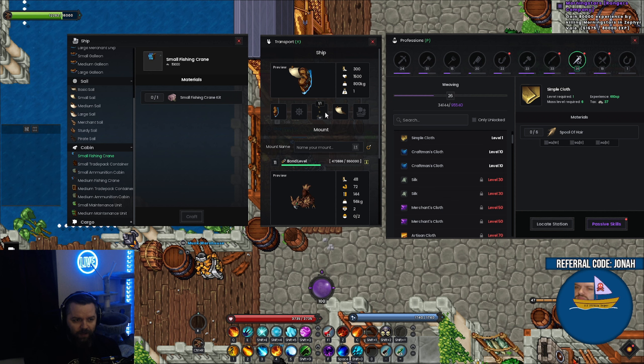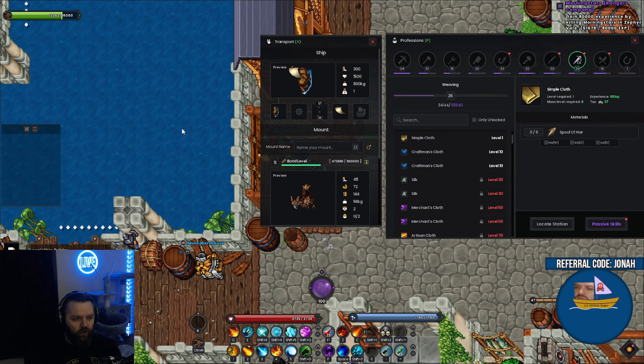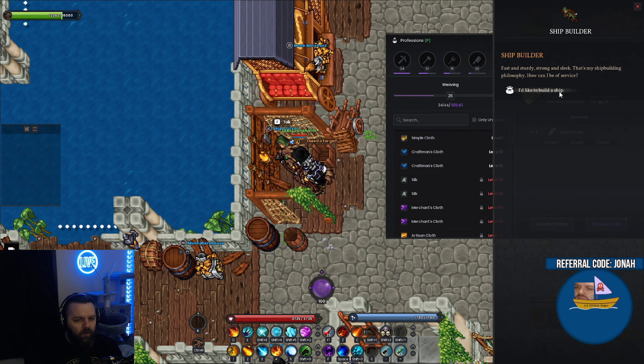I'm pretty sure you can take these modules out and mix and match them on different ships — don't quote me on that, I haven't done it yet. But I can take my cannon off and take my sail off, so it'd be weird if anything else got locked to the ship. You could make a fishing crane and then slap it on a fishing ship later. It's kind of like Mr. Potato Head with the ship parts — you can craft all these things, have a fleet, and mix and match all you want.